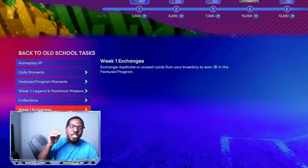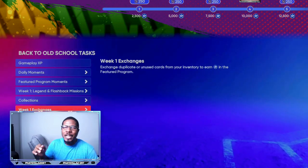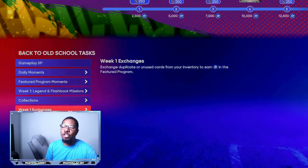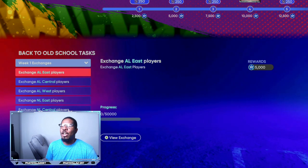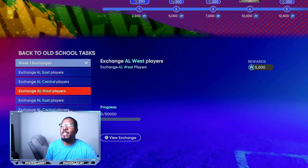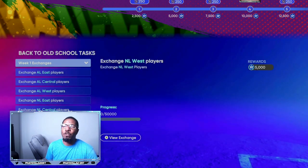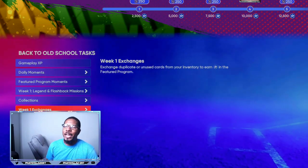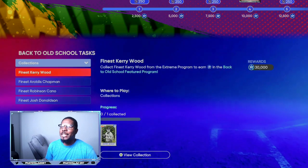You'll start off in about 15 to 25 minutes with 70,000 XP. Then go to Week 1 exchanges — 5, 10, 15, 20, 25, 30,000 XP — that's 100,000 XP in your first 30 minutes.